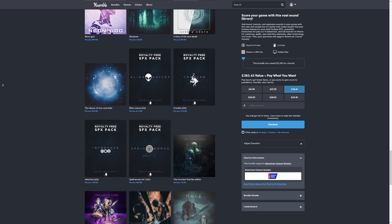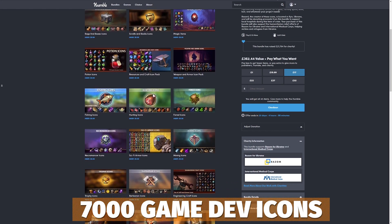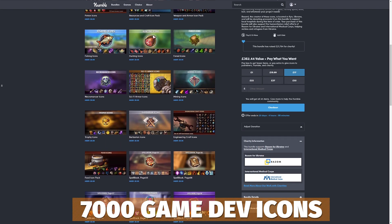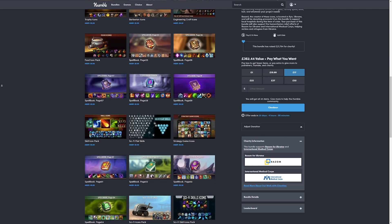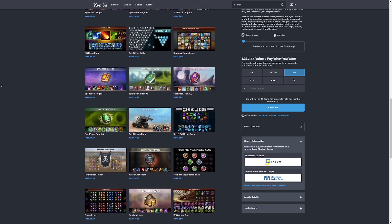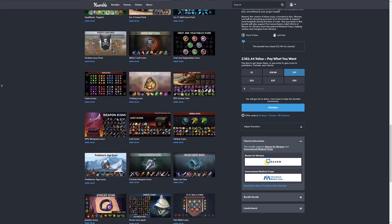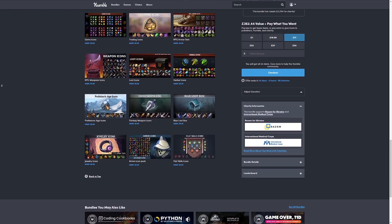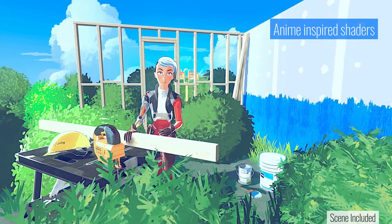We've also got the 7,000 Game Dev Icons bundle which is around $21 — as it suggests, 45 different bundles of over 7,000 different icons, whether you need that for stylized inventories, RPGs, potions, fishing, necromancy items, sci-fi — just so much content in there if you're looking for items for any UI.